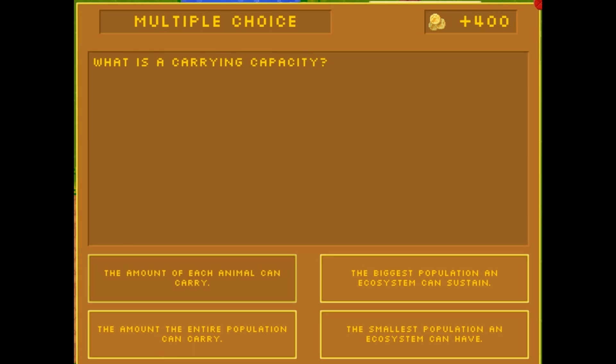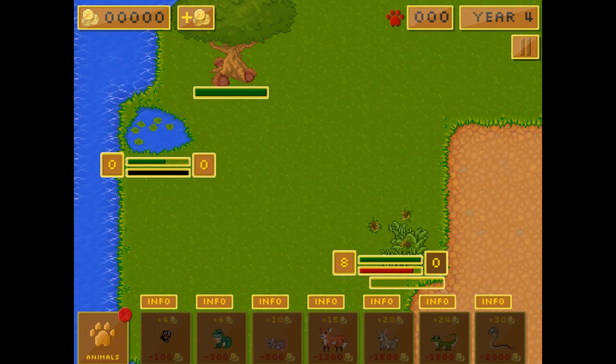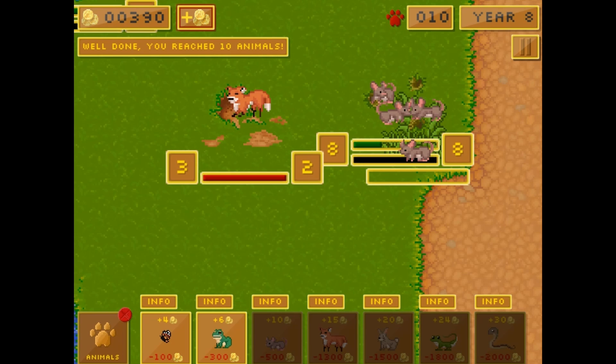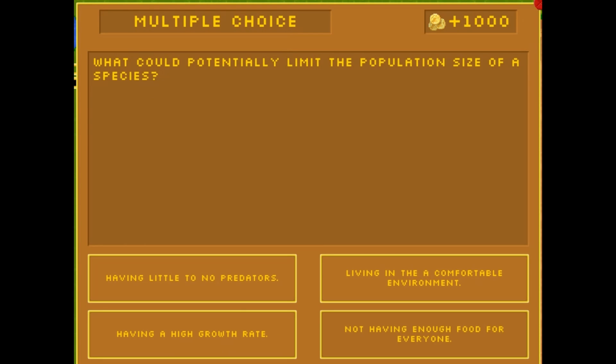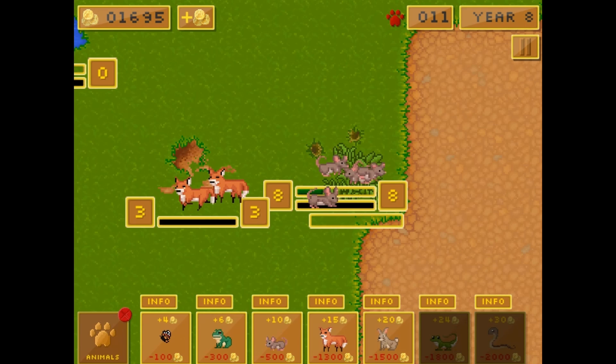You will receive money based on the number of organisms your ecosystem is able to support. Click on the money icon in the top left-hand corner to answer questions correctly and receive additional money for all your correct answers. Use your money to purchase different animals to add to your ecosystem. Click on the animal icon at the bottom left-hand corner to read the information about each animal you are able to purchase.